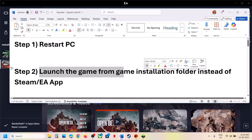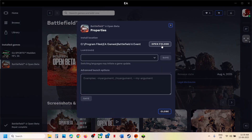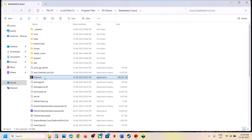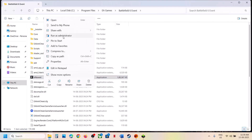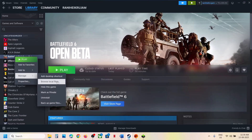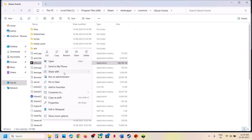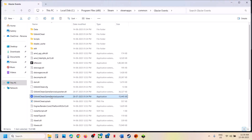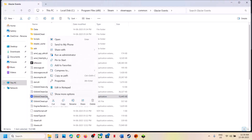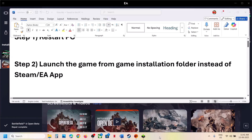If that does not work, the next step is to launch the game from the game installation folder, instead of launching from EA app or Steam. On EA app, click on Manage, then View Properties, then Open Folder, and double-click to launch the game. You can also run it as administrator. On Steam, right-click the game, select Manage, then Browse Local Files, double-click to launch, and you can also run as administrator. You can even try launching using the EA Anti-Cheat game service launcher — right-click and run as administrator.